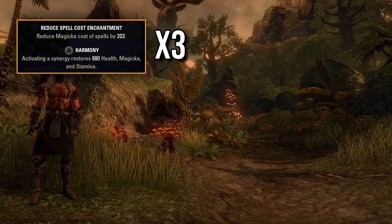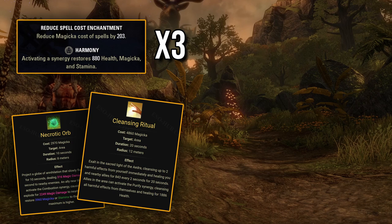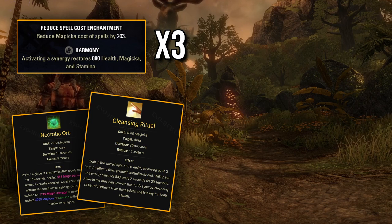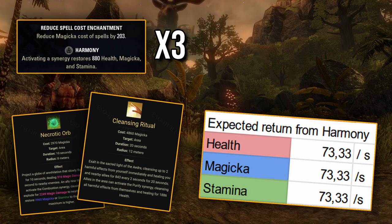The next setup will be Triple Harmony. We're gonna assume that you have access to Combustion and Purify synergy. This should give 6 synergies per minute in a perfect scenario, but let's make it 5 since it's not realistic to proc them exactly on cooldown. With those 5 synergies, Triple Harmony will restore 73.33 stamina and magicka per second.